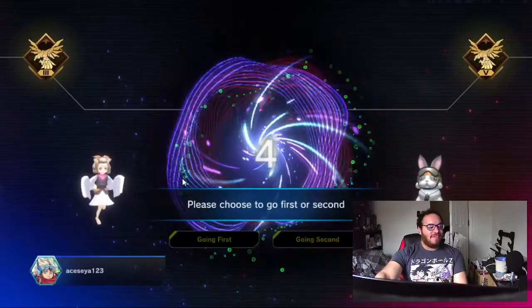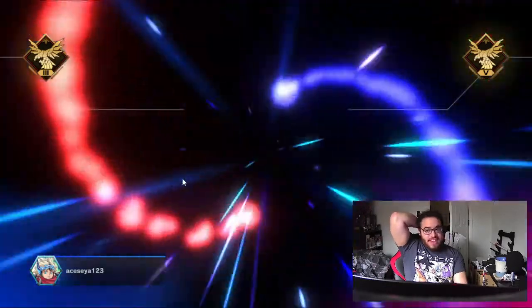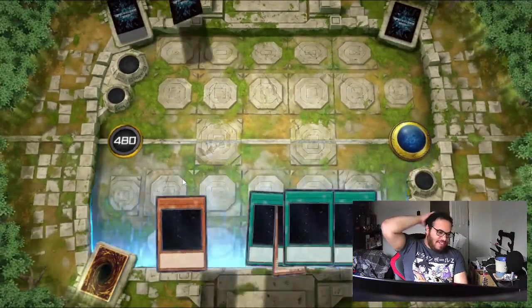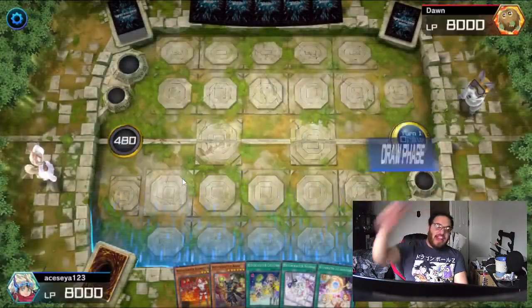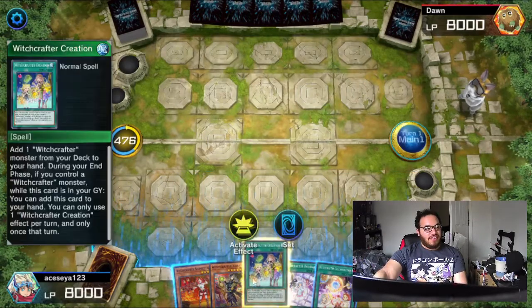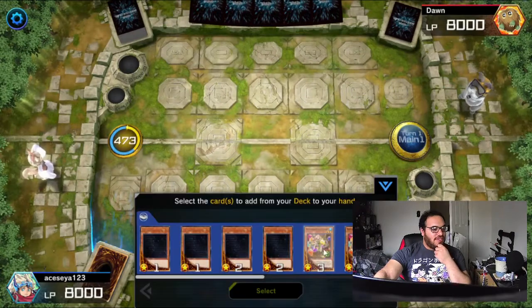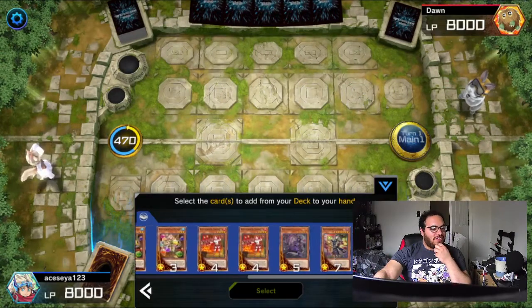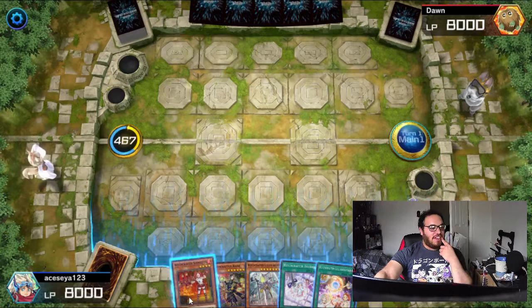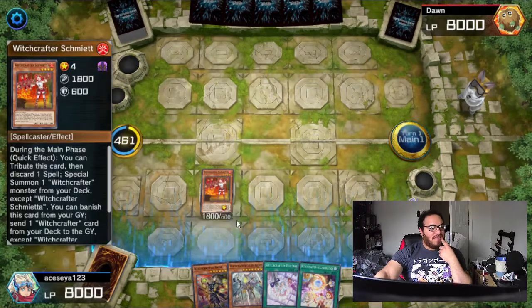Let me go first. Hand traps — I need to actually get more of them, to tell you the truth. For any deck that I'm playing I just really need to have hand traps handy. This hand isn't so bad because I can actually go for a search. This Witchcraft Creation searches for a Witchcrafter card. The thing about them is the spell cards can come back to your hand, only if you didn't activate that certain spell effect that turn.